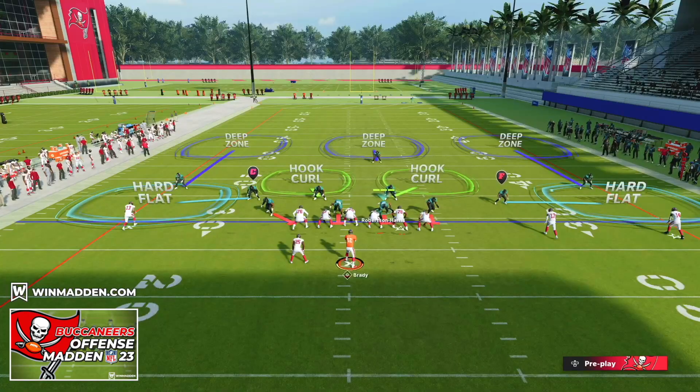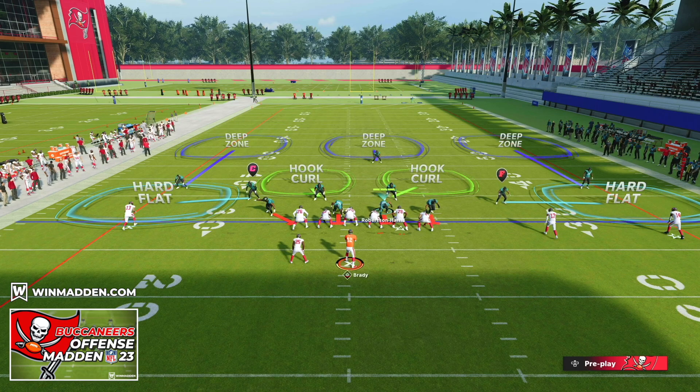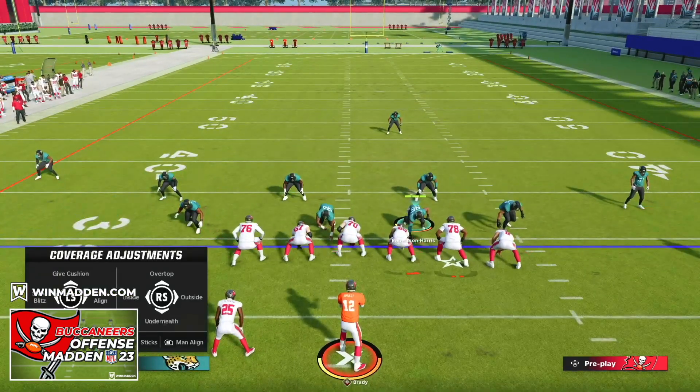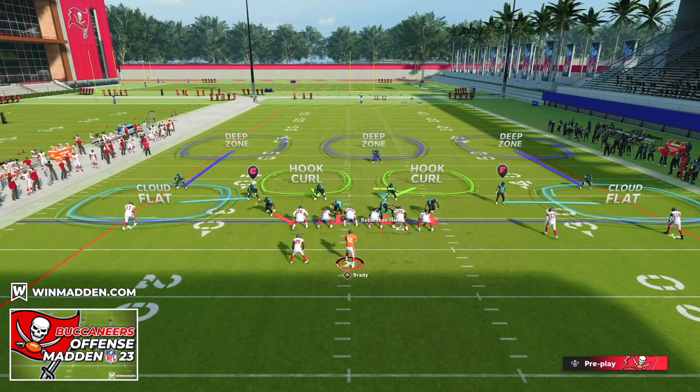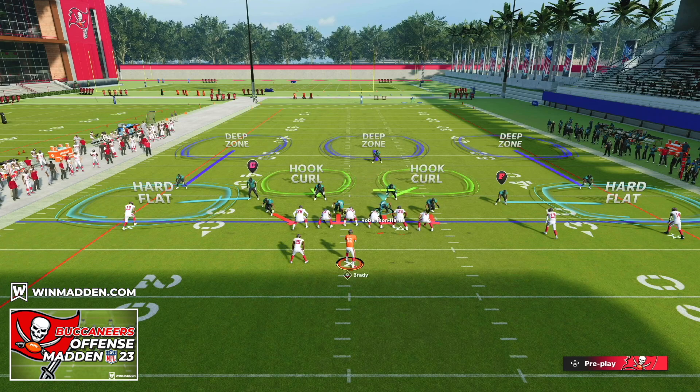Let's start with one of the most popular defenses in the game: Cover Three. This is called a Cover Three because three people are guarding the deep part of the field in deep thirds. Cover Three does a pretty good job of covering deep and also guarding the flats. You may see people in cloud flats, curl flats, or hard flats, but we need to identify the weak parts of Cover Three and how to attack it.